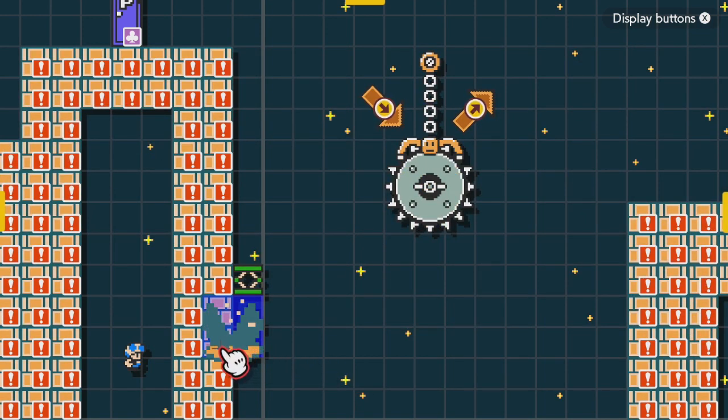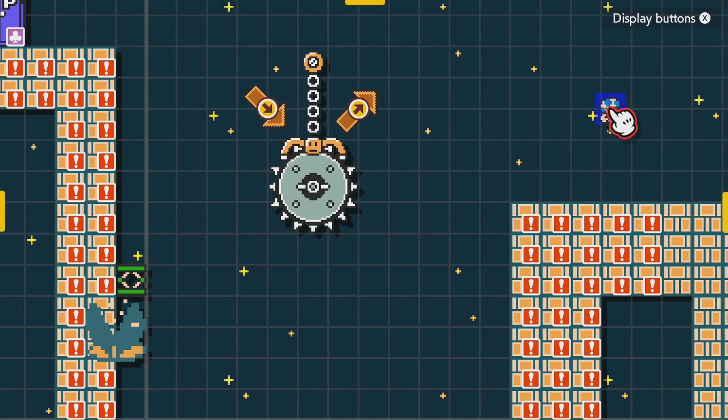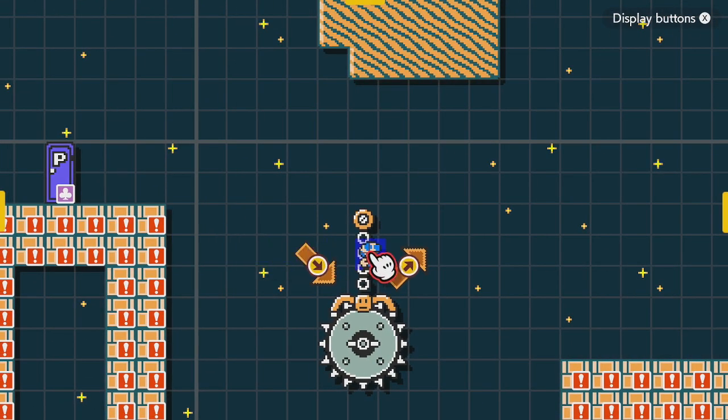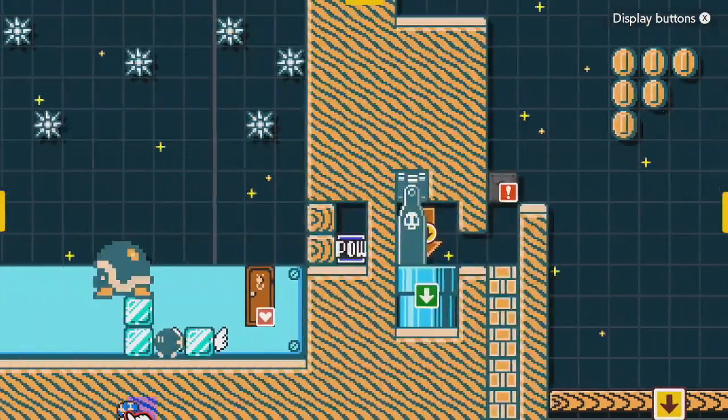This muncher is just half spawn-blocked and the spring is sitting on it — it'll just fall the first time. Behind this is actually a spike, so if you have the boot you'll stand on it, and if you don't, nothing happens and you just die.